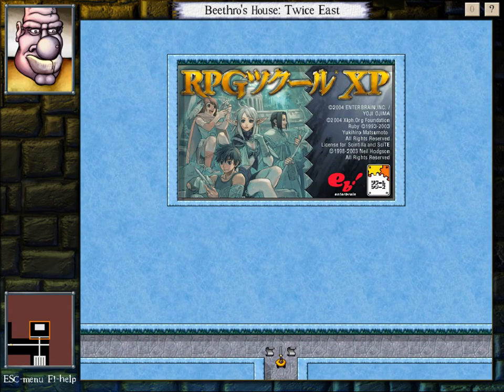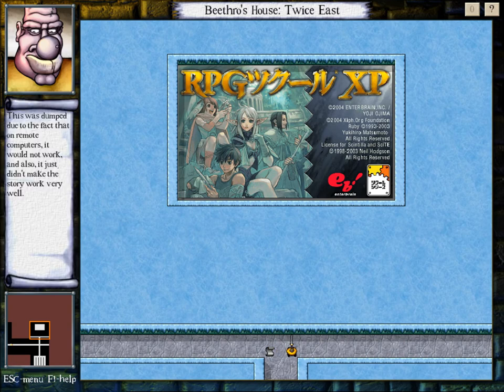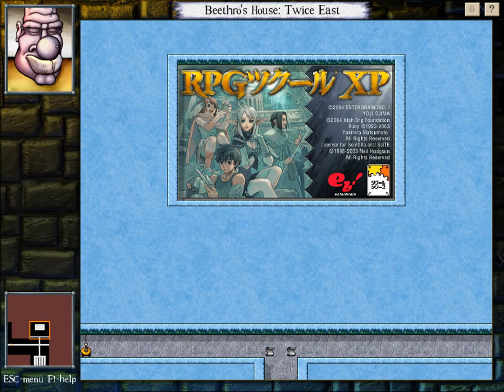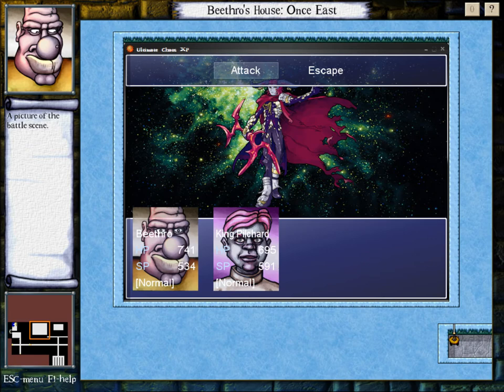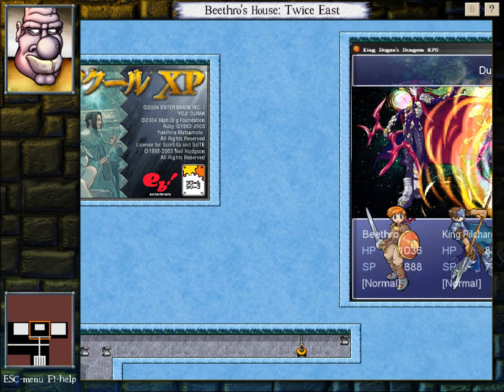Outtakes — sure. Almost all the bonus material was posted in a WinWar zip file on the forum, on a location where this hold can be manually downloaded. So there's a password. This was due to the fact that on remote computers it would not work. It was said the story didn't work very well. So is there like an RPG Maker game? That's cool. I don't know if I should block the password — it's kind of old so I don't know. A picture of a battle scene — it is! So basically, Pilchard made an RPG Maker version of this? That's kind of cool. Character looks kind of out of place though.